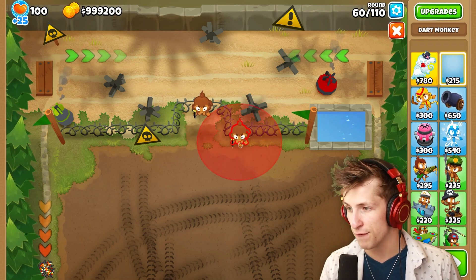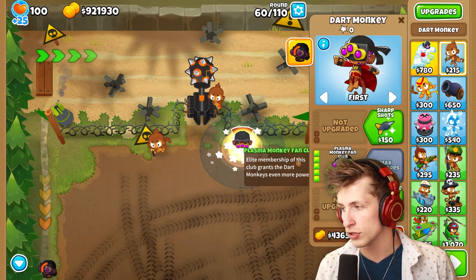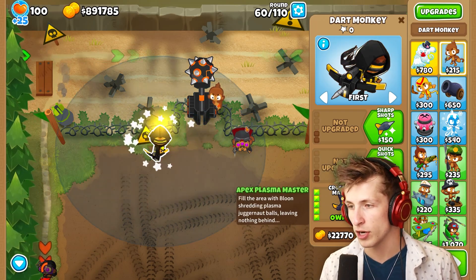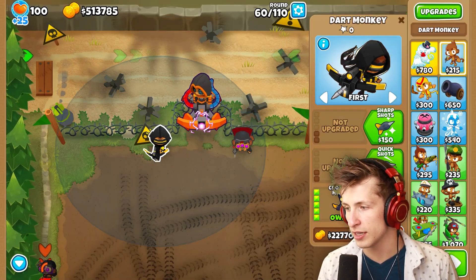I want to god boost the dart monkey paragon first, so we're gonna level up, get Ultra Juggernaut, we also have to get Plasma Monkey Fan Club, and then we want to get Crossbow Master so we can turn this into the Apex Plasma Master.